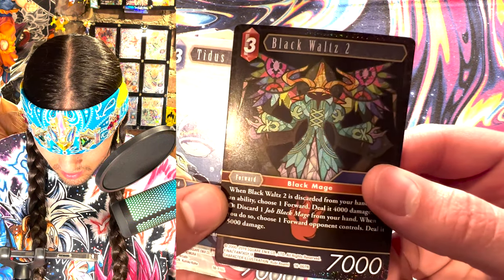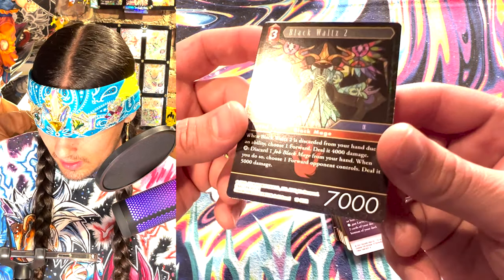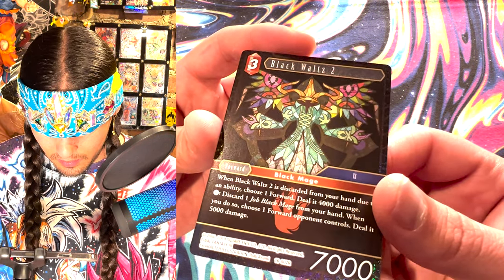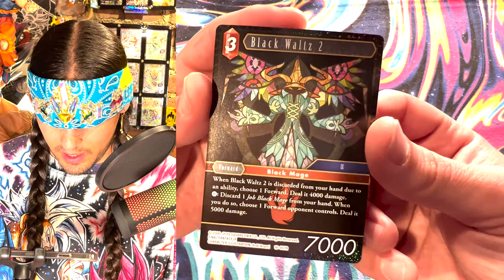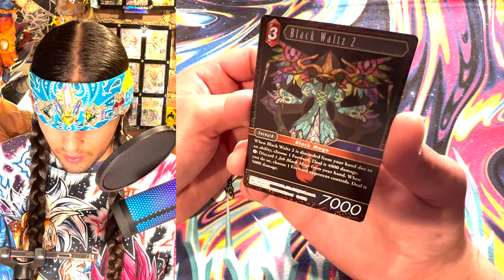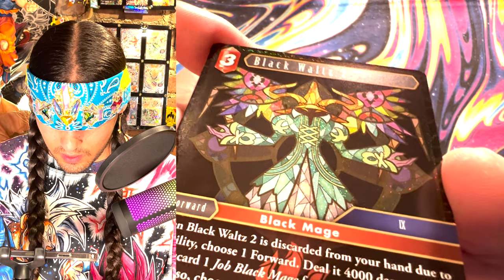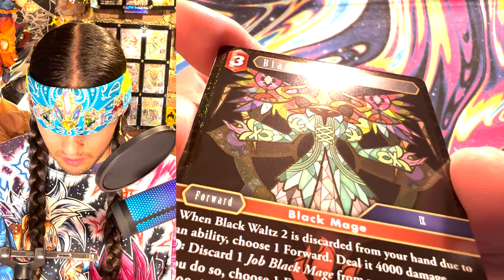Wait, did I miss the shiny one or is it behind? What does shine - that doesn't look that shiny. Wait, it is - this is Black Waltz 2! Don't be tricked by the obscure shininess of the dark mage. I couldn't actually see that this card was shiny, but it is nice if you hold it at the right angle - you can get it to be pretty shiny. That's such a shiny looking mage - it's kind of cool actually when you hold it in just the right place.